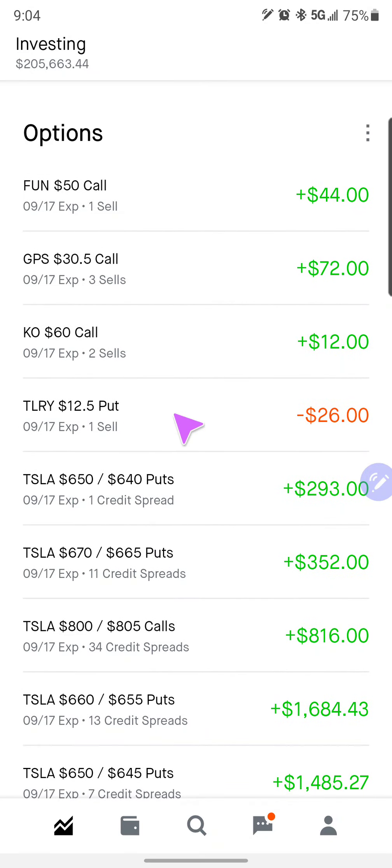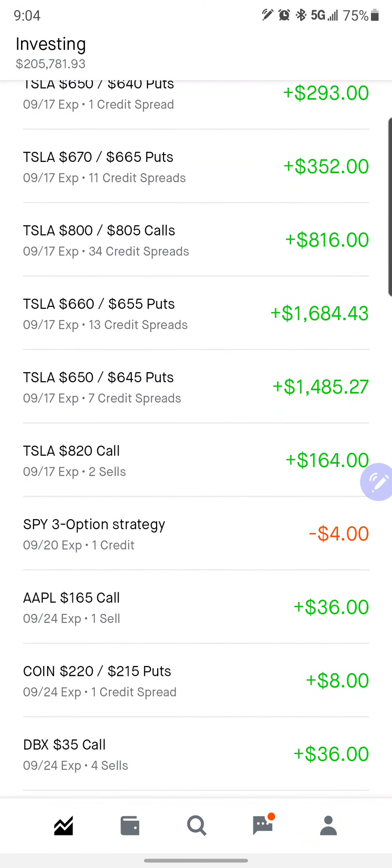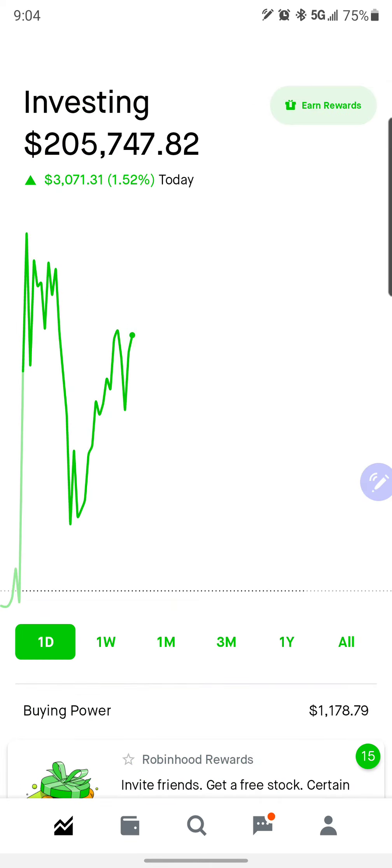I did sell one more cash covered put on Tulre, which is part of our wheel. I'm looking to roll and lower the cost basis here. We'll look to roll this one on Friday — this 165 we have sold against our 135 call — and that's going to be it.